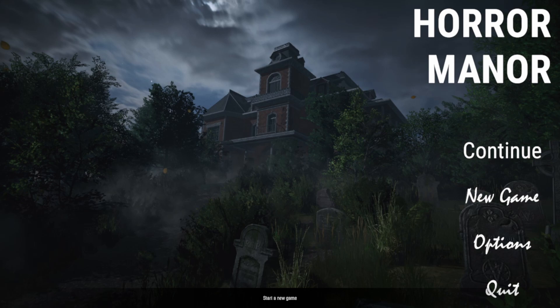Off the bat, there is no music or anything on the main menu. Surprisingly, they could have at least placed some creepy ambience or something to get us in the mood for what we're about to experience. But at least there's something to look at, and I guess you can call this a logo — the name of the game. So yeah, we're gonna try Horror Manor.